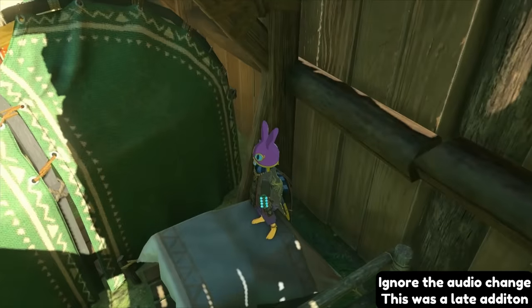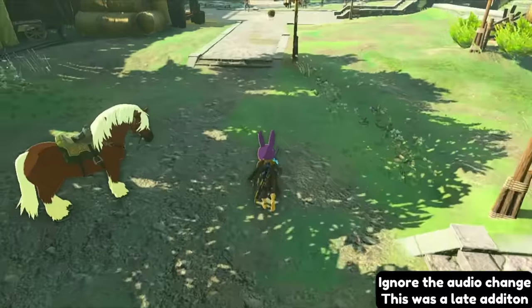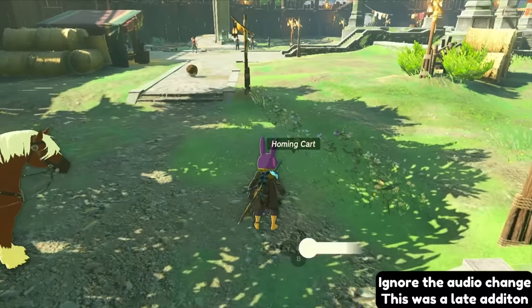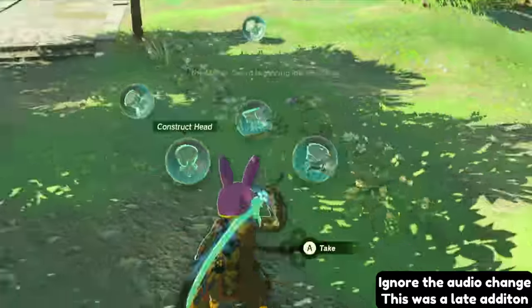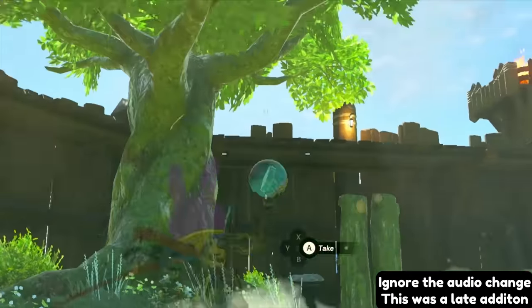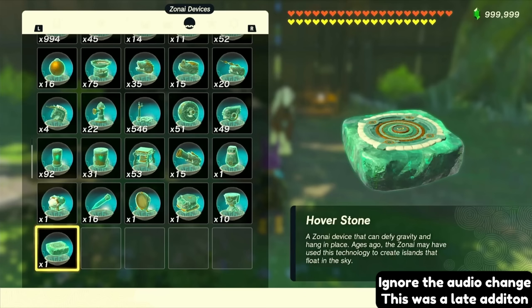The first thing we need to do is sort our Zonai devices in a specific way, because we need our three devices to be in a certain order in the menu: the single device first, the device with 10 or more second, and the device we're duping last. The easiest way to do this is by throwing the devices with R and picking them up in the same order. So first throw your single device and pick it back up, then throw your stack of 10 and pick those up — the stack can be more than 10 but the closer to 10 the faster this part will be — then finally throw all of the device you want to duplicate and pick them back up.